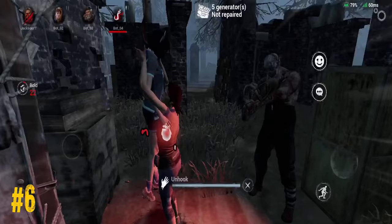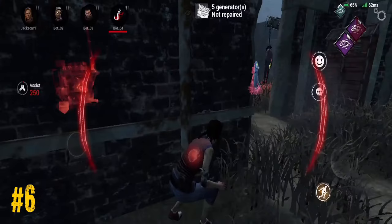Play custom matches to learn how to hit the skill checks, or watch my video — I have explained it fully. Don't unhook like that; it may kill both of you at once. Instead, wait until the killer goes away.